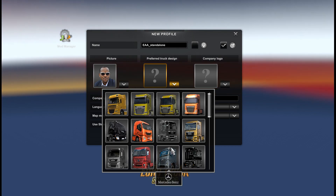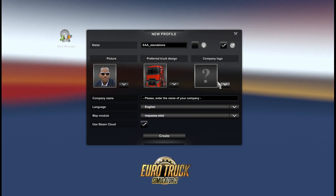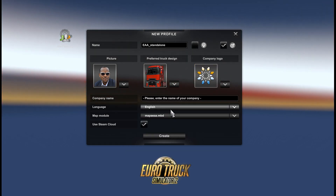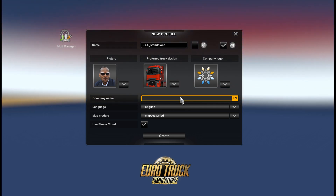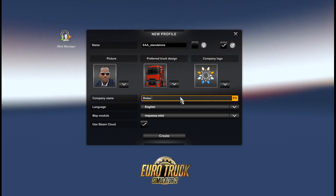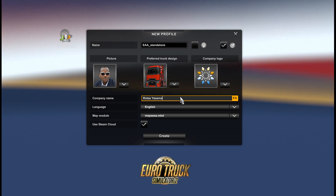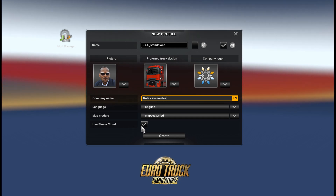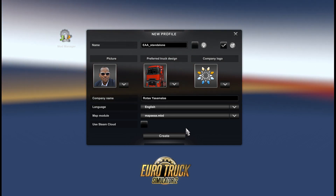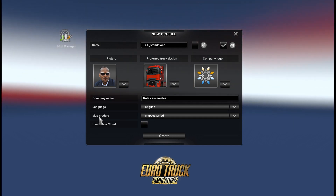For our default truck, let's choose Renault. Company logo: Rotos. English language. For Steam Cloud — no, we don't need Steam Cloud. The main changes are the model we have to create.